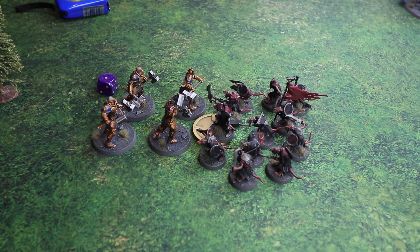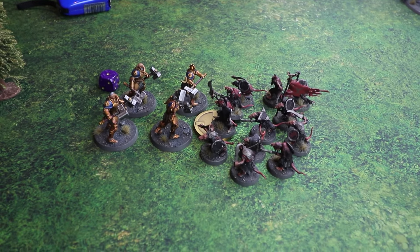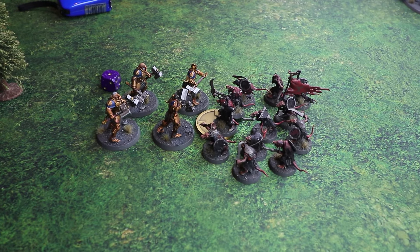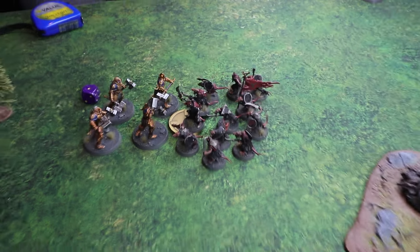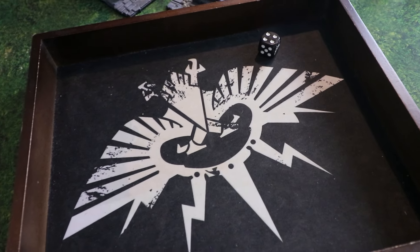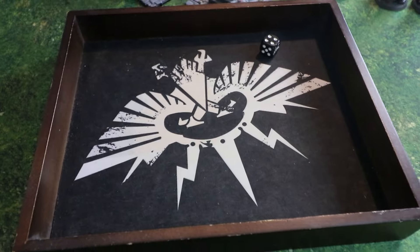The Clan Rats had 24 attacks but only managed to kill one and a half Stormcast — very lucky rolls for Matt. Dave still has the objective claimed. At the end of the turn, Clan Rat units get d3 models back, and Dave gets two models back, keeping those rats in the fight.